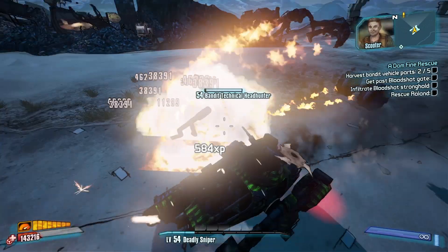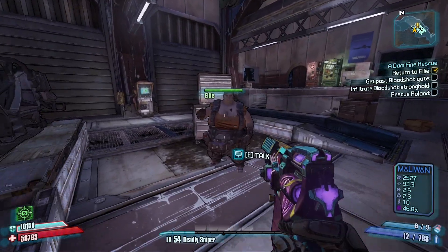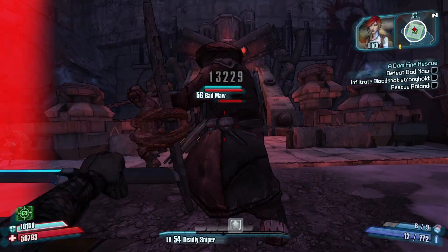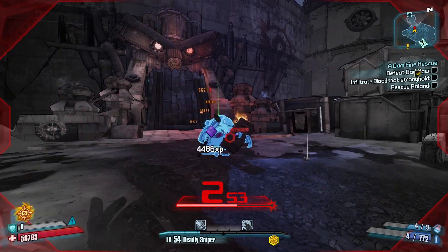I'm so happy I've got the Bee Shield — it makes this so easy, it really does. Now it's just more story quests until we get to the Lyuda farm, so I'll probably see you guys once we get there. Okay, it's bad mod time. Let's get the death mark. Get the slag and then — fastball.